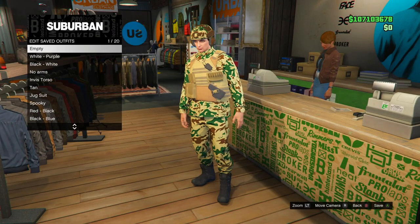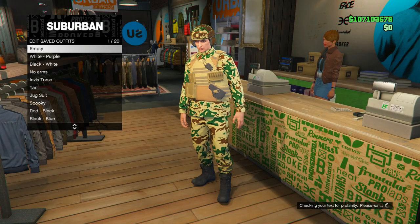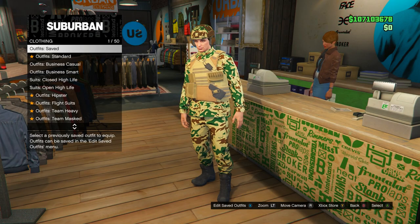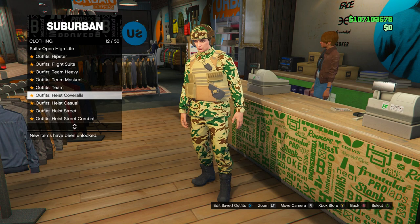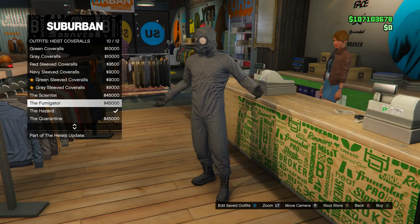I'm gonna go ahead and pick this beige-ish one, purchase it, and now you guys want to save this outfit in any slot. I'm gonna save it in slot number one — it doesn't matter which slot you save it in. I'm gonna call it 'pouches' and save it. Once you save it, head into the outfit section, go all the way down to heist coveralls and pick any one of the last four at the bottom.